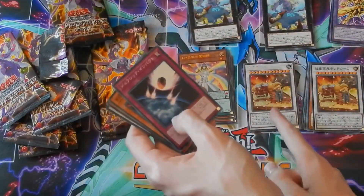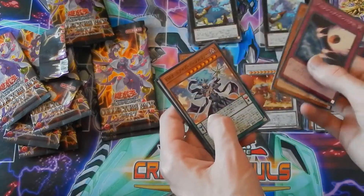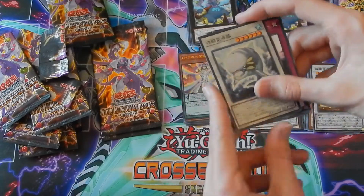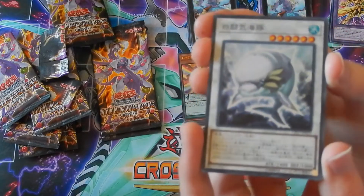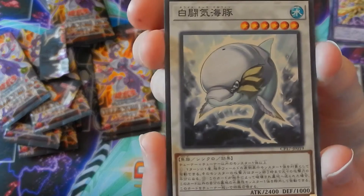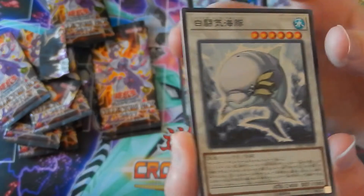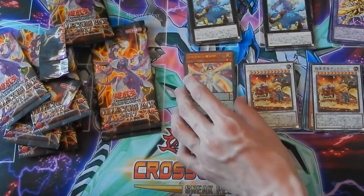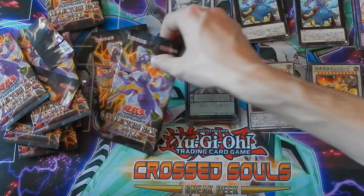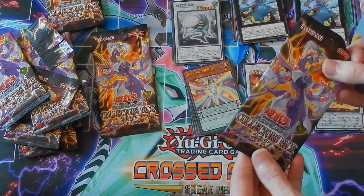So far we got all the good stuff in three packs — let's continue that streak. We got the dinosaur support, another Gladiator Beast monster. This card right here is amazing for water decks — it can keep special summoning itself as long as you can banish a water monster. This card keeps coming back. Also, once it returns, you can halve a monster's attack on the field — I believe it can only be your opponent's but I don't think that matters. That card's epic.